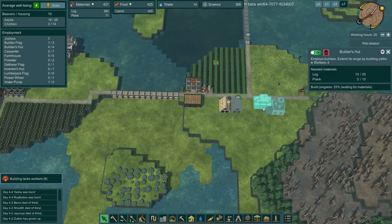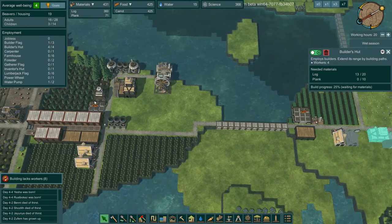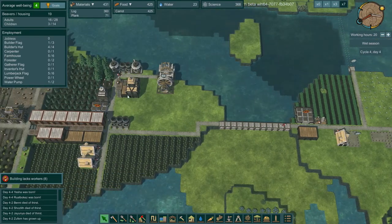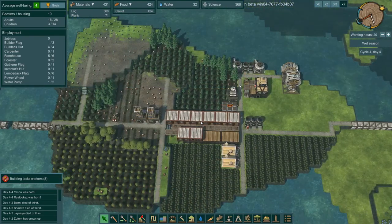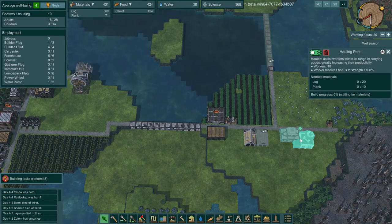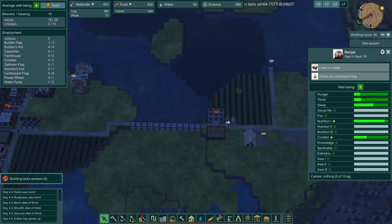If they'll ever build this builder's hut... oh, we need planks. And let me guess, we don't have planks. But y'all are within range - y'all can do this.